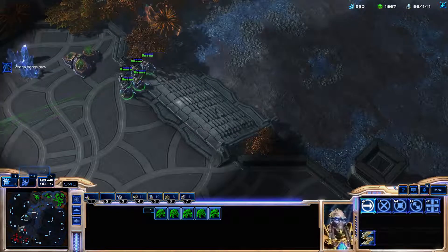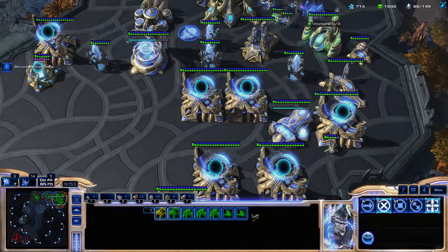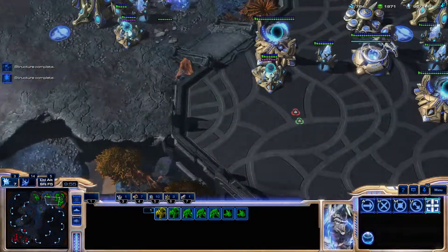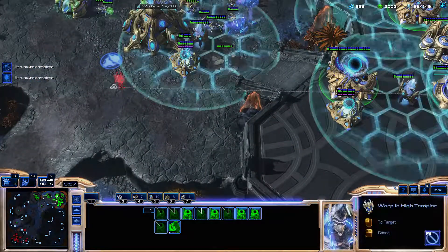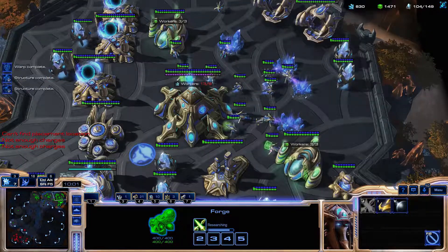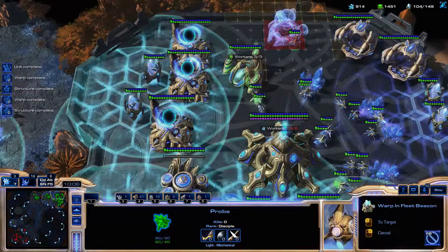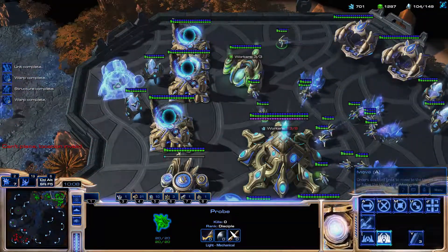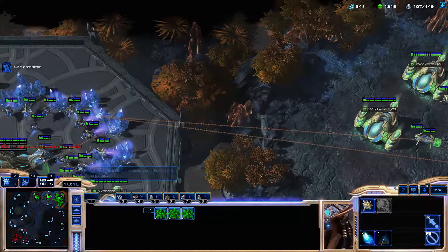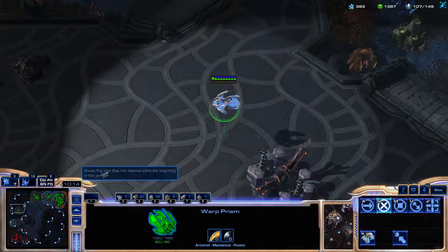I should probably get ready to warp these into the main or something first. I never hotkeyed my Cybernetics Core, so I'm going to have to get used to that. We're going to try for a fourth base, strictly for gas, I'm thinking. And we're going to try for a double-pronged attack somehow.